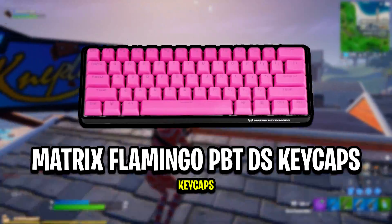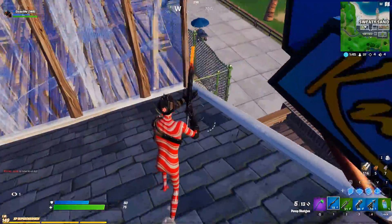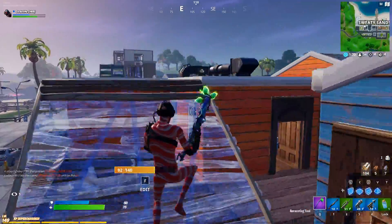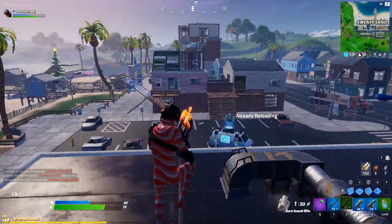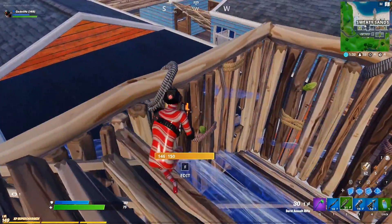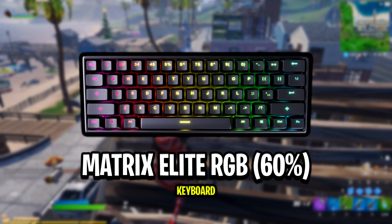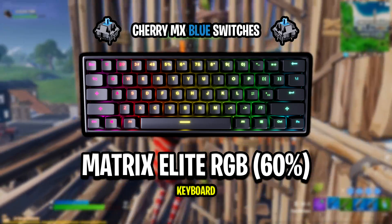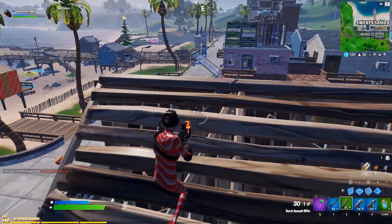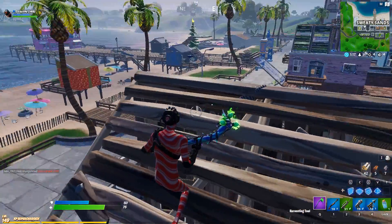Let me know in the comments which you prefer — his new blue Matrix Cotton Candy keycaps or his old pink flamingo ones. You can also vote in the poll in the top right. Also worth mentioning, his keyboard hasn't changed at all — Clicks is still using the Matrix Elite 60 keyboard with Cherry MX Blue switches. That's Clicks's new keycaps covered.